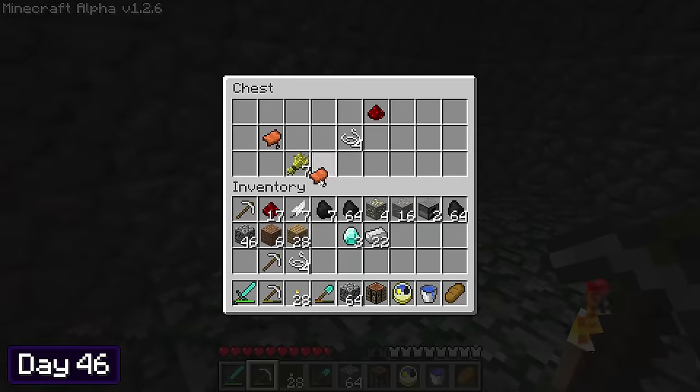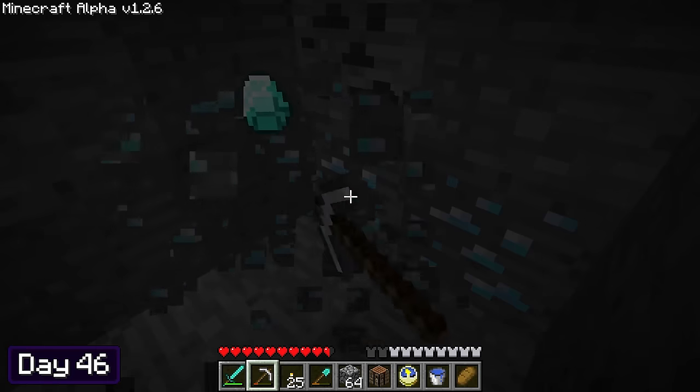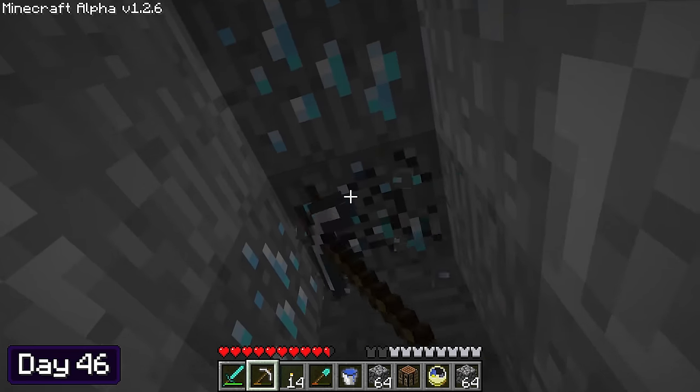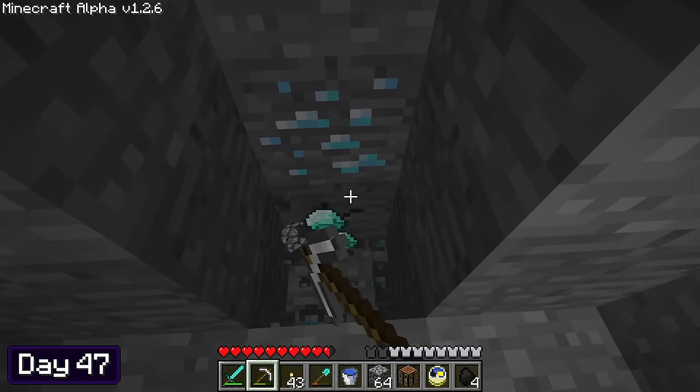I took out all of the spiders, looted the chests, and then mined up all of the mossy cobblestone — a stack and two of mossy, that's actually really good! My luck didn't stop there though, because when I returned to my branch mine I found a bunch more diamonds. To quote Ice Cube, today was a good day. And day 47 was also a good day, because I added three more diamonds to my collection.